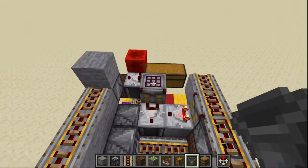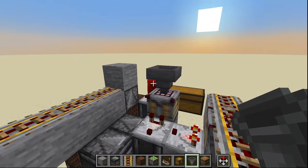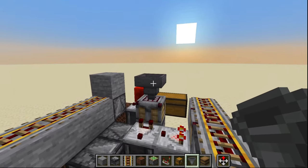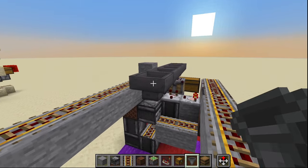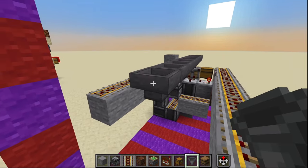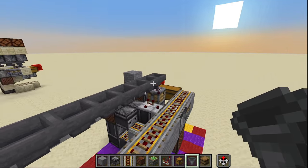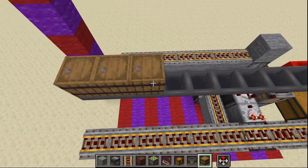Starting on top of our central autocrafter here we're going to place a hopper facing into that with eight more hoppers going towards the back of the machine, facing into this hopper — one, two, three, four, five, six, seven, and eight. Then we can go ahead and place a barrel on top of each of these nine different hoppers.